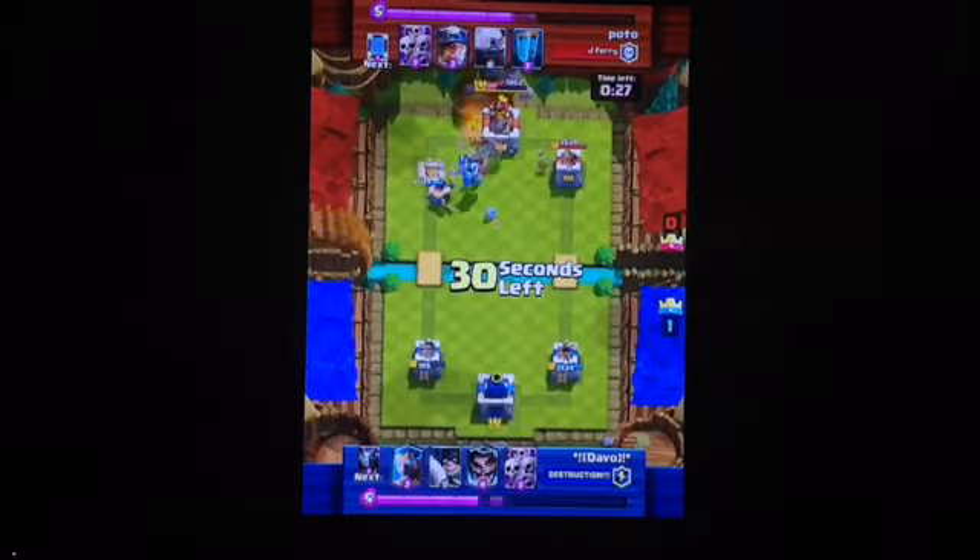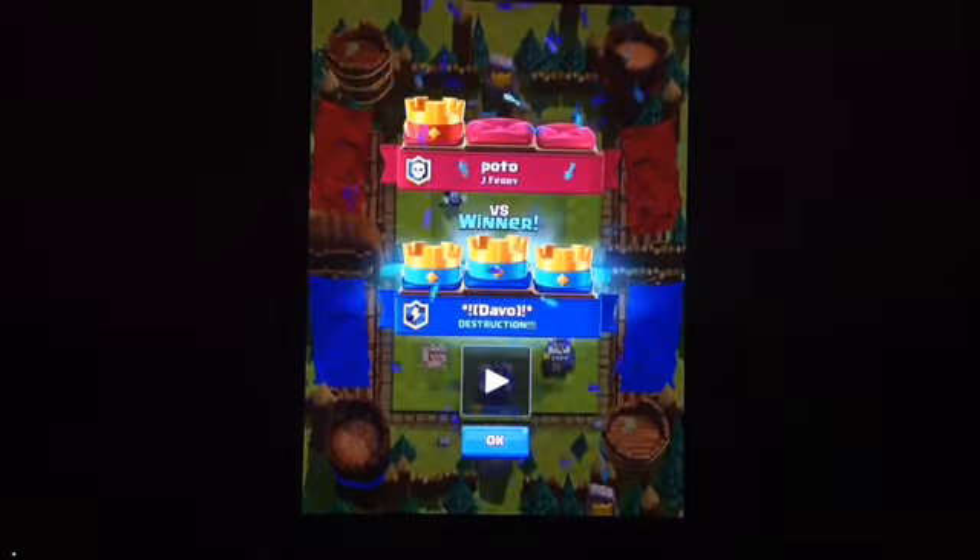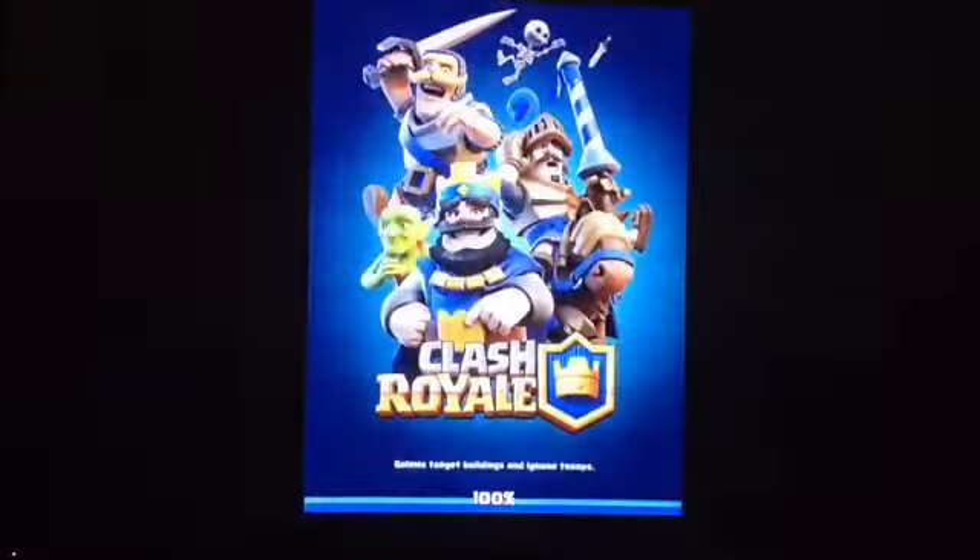As you can see, the Elite Barbarians are wrecking over there, and then my Mega Minion and Executioner are doing some work on the tower. I do an E-Wiz Ice Wiz combo. He takes my tower, but I 3-crown him. So that was against Pato.